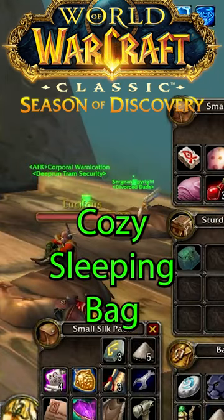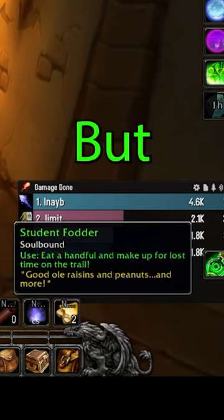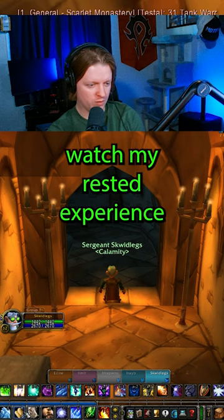Make sure you get the cozy sleeping bag in Season of Discovery Phase 2. Not only are you going to be getting extra experience just from sleeping in this little bag, but you're going to get these things called Student Fodders, which give you five bars of rested experience on you. Watch my rested experience.